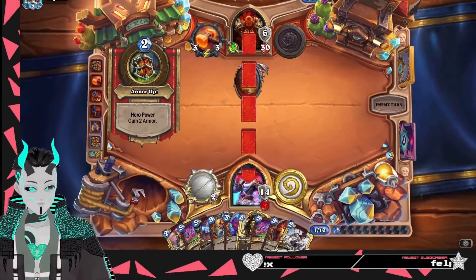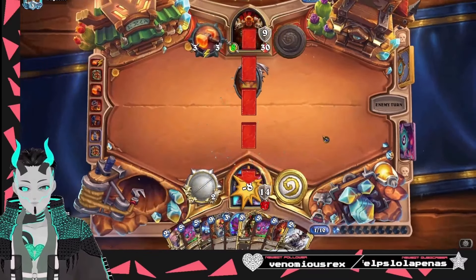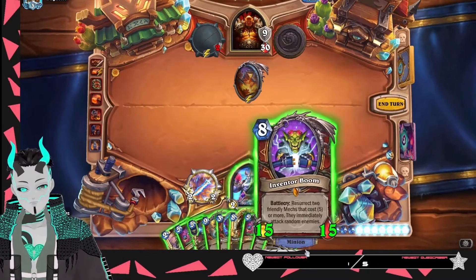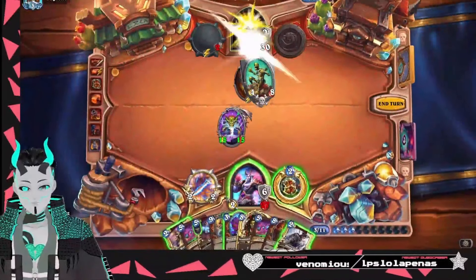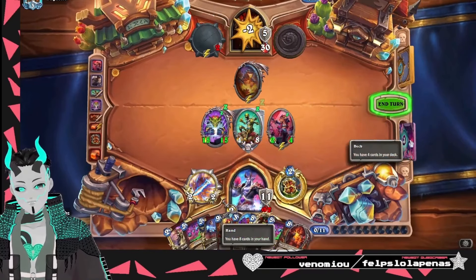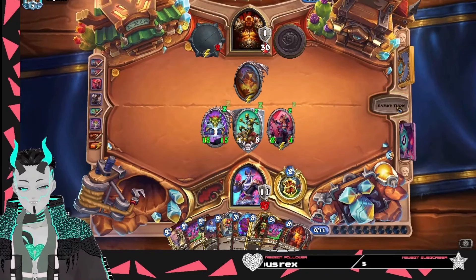Got to remember, got to get Botface out of the hand. We could also just slam down Botface without cheating him out. But, Odin — slam down Boom. This isn't really what I want to do. Probably should have saved that for later. I really thought we had two back in the pool for Boom, but I guess we didn't.